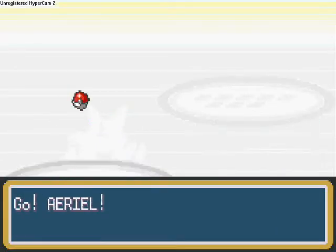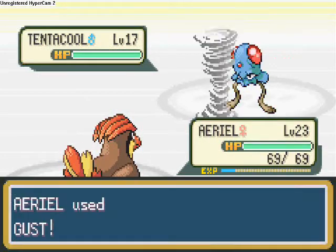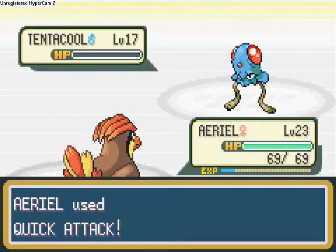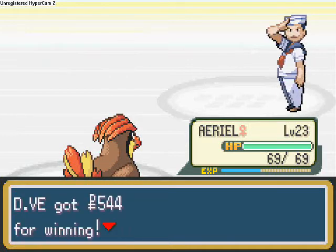It's a Tentacool, so we're going to send out Aerial and use Gust. It uses Supersonic — I don't like this one bit. We've managed to take it down with a Quick Attack. Sailor Duncan — the Spirit sank.